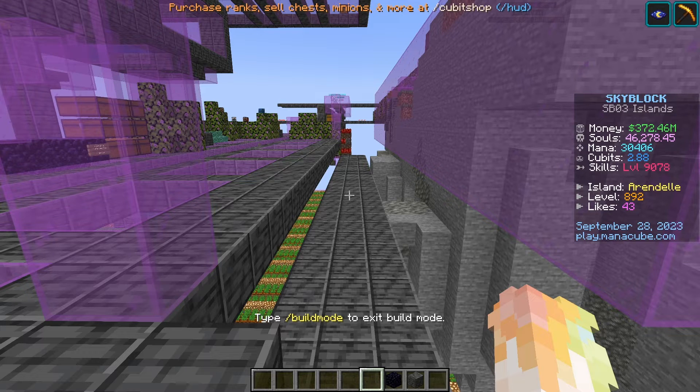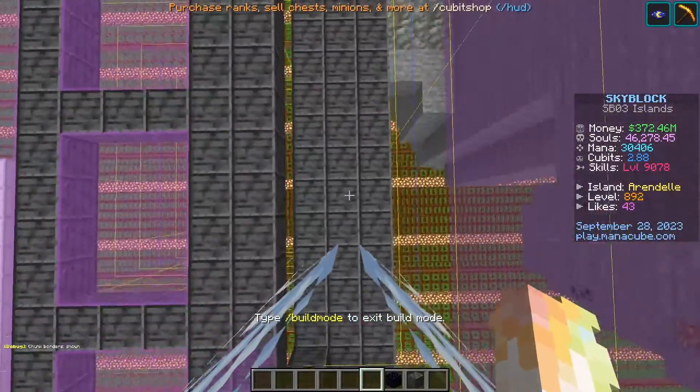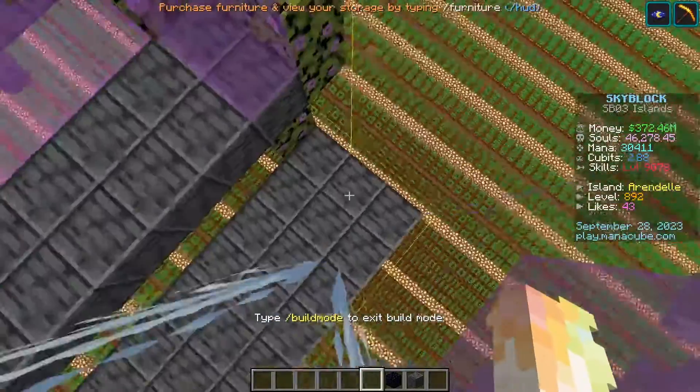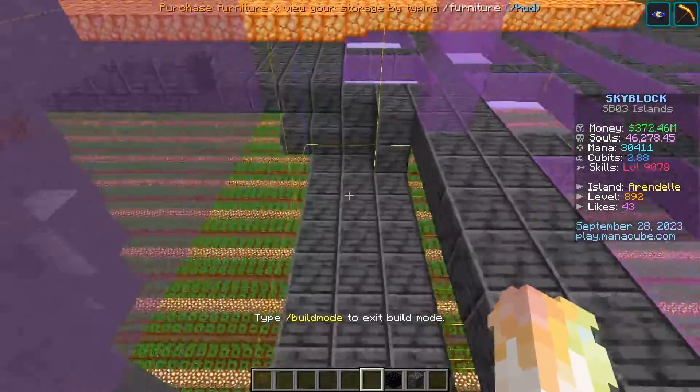The teleport pads have a cooldown on them, so if you run into them too quickly it's going to take you a second to teleport. To fix this, press F3+G and you can see your chunk borders. I like to build my farms in at least two chunks because that'll give your teleport pads enough time for the cooldown.